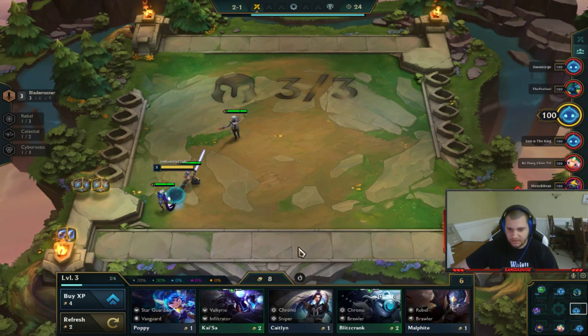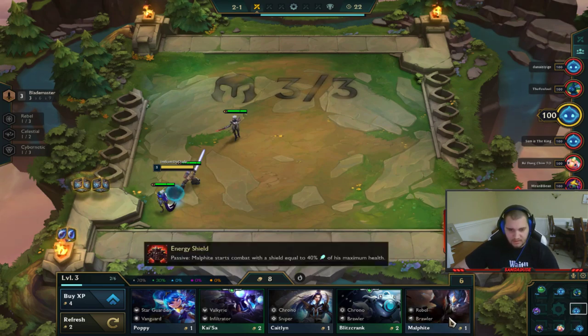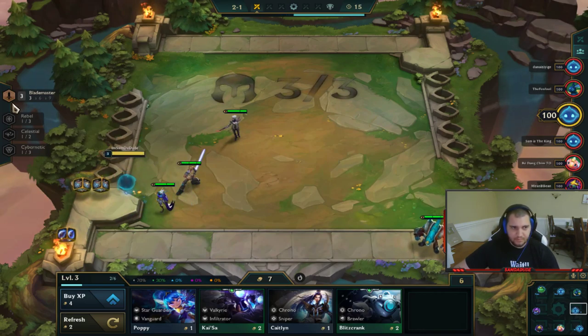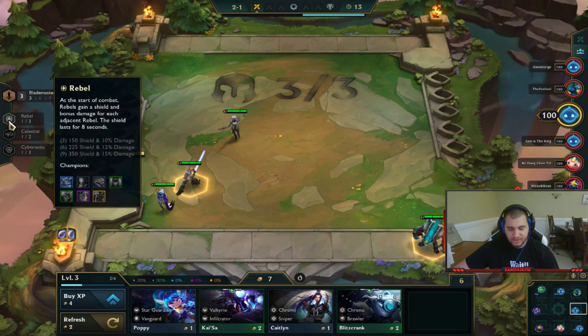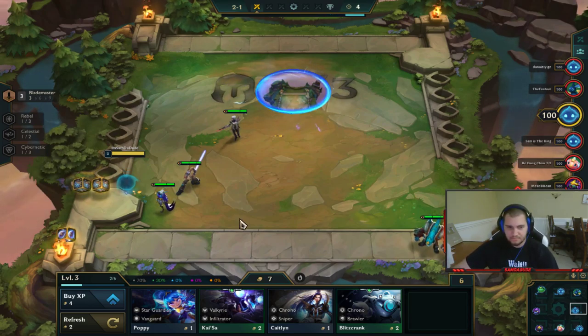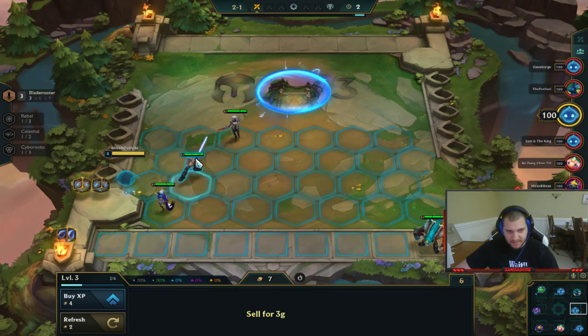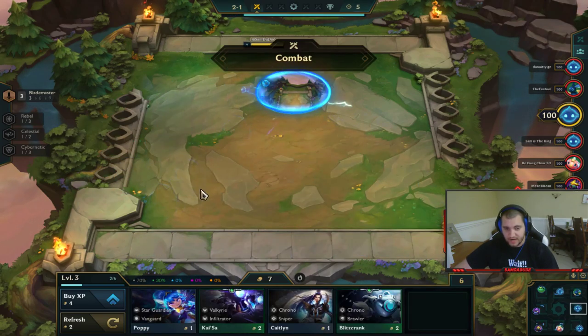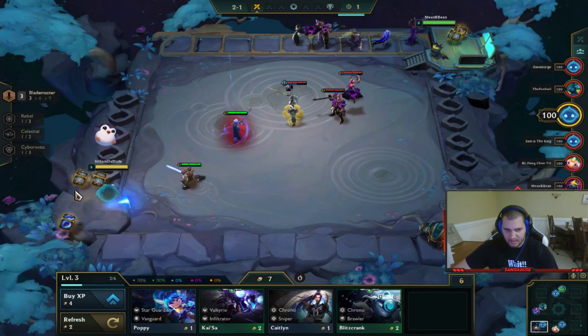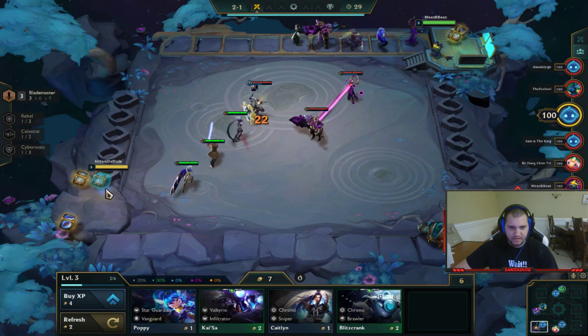I probably want Rebel because I think I'm going to go into the Blade Master Rebel comp, which is called the Bang Bros comp. I have a picture of it up on my other monitor and I'll pull it up later. I got this early Master Yi and he's a three-cost unit, so it's really rare. I'm not putting any items on yet because I think I'm going to loss-streak early game.